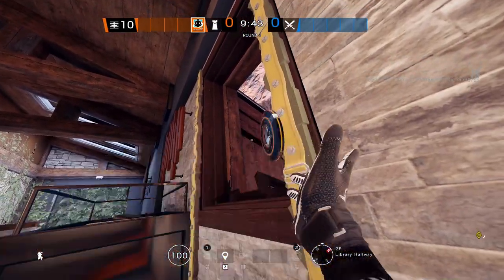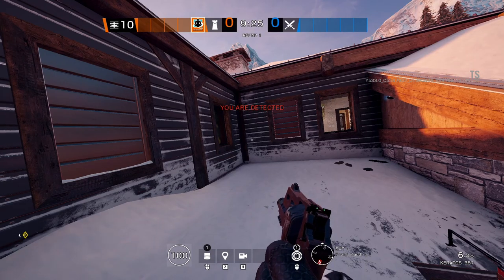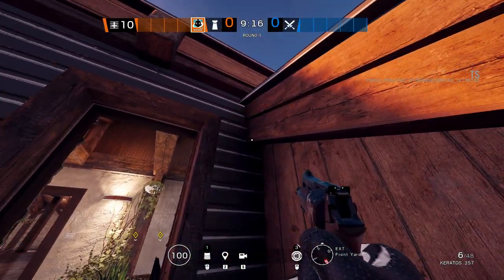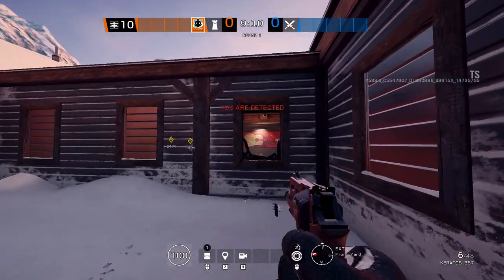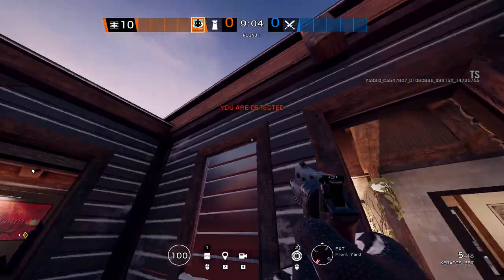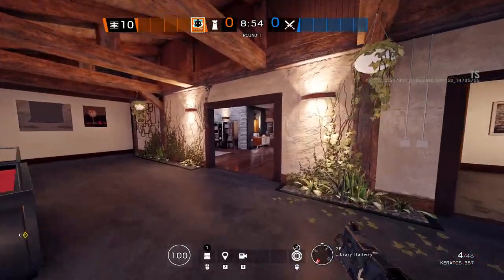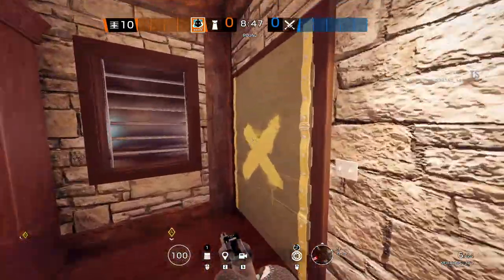I'd put one out in the stairwell here — that's a pretty discreet location. You want to put it somewhere the magnet actually has a chance of catching something. If someone comes to this window and tries to throw a grenade in, the magnet's going to catch it. Ideally its range covers both this window and the adjacent one. You want it placed so when they throw, it comes back at them — stuns them, grenades them, forces them to change their path and slow down.